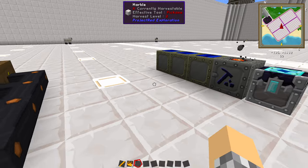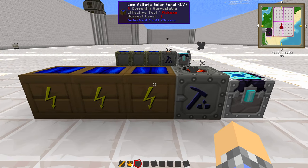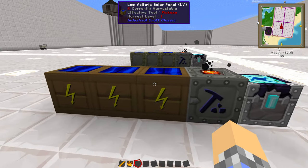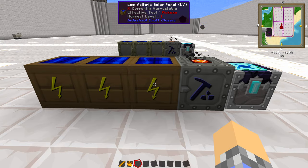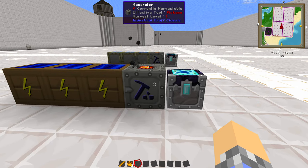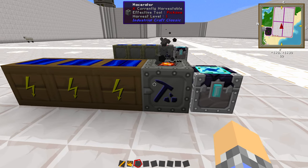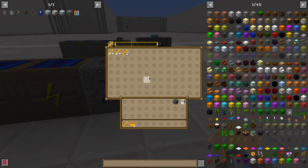Why not put some upgrades in there to make it go a little bit faster? I've done that over here. This is the exact same setup, except we have five overclocker upgrades. As you can see, it's moving quite a bit faster, but that also requires quite a bit more energy. So I've hooked it up to three low-voltage arrays, which each require eight standard solar panels to manufacture. With this setup we can only support the five overclocker upgrades, but we can actually stand here and watch the EMC come in at a reasonable rate.